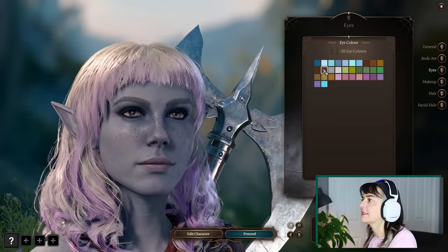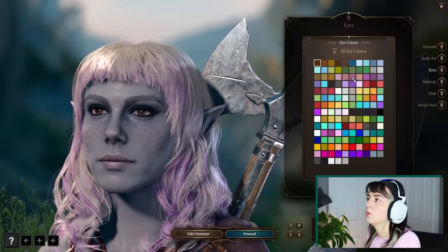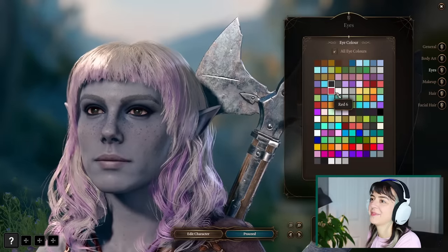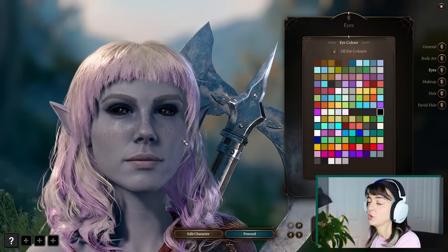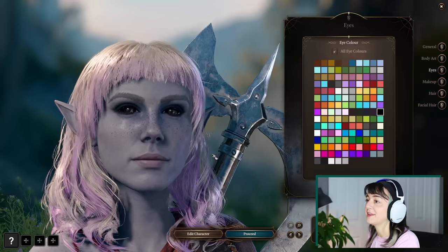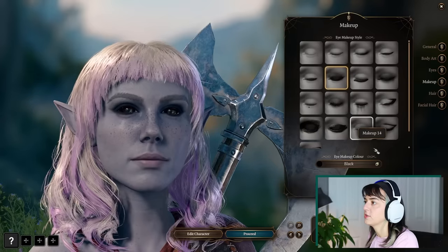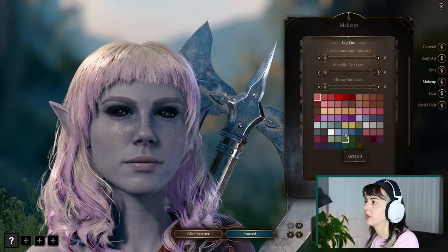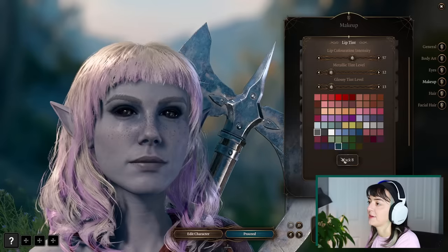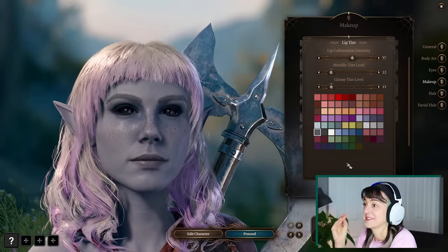Her eye color is like black. Does it not have an option for black eyes? Oh, all eye colors — there we go. I'm going with solid black even though I don't use full scleras for her, but if I had them and could, I would. Makeup — she doesn't really wear a ton of makeup. I think the only thing to change is her lip color. I could see myself spending hours on this.